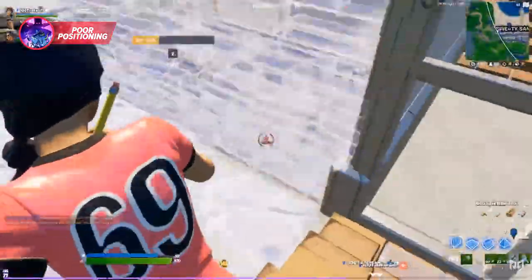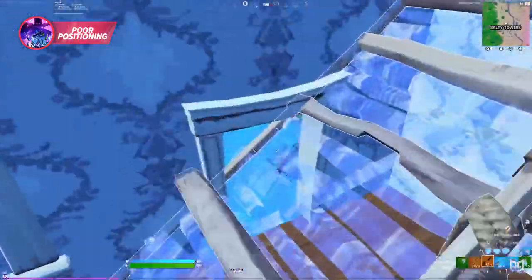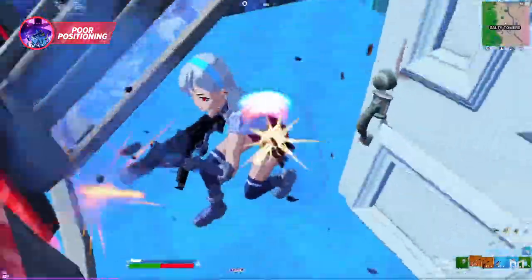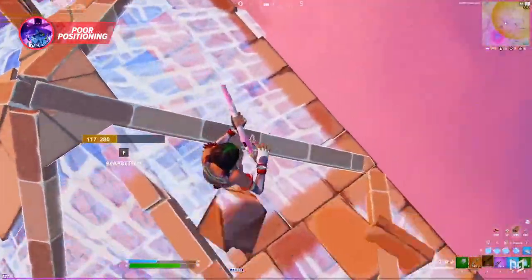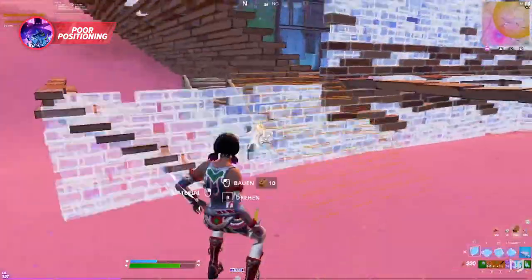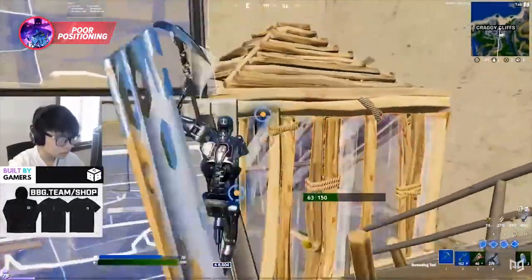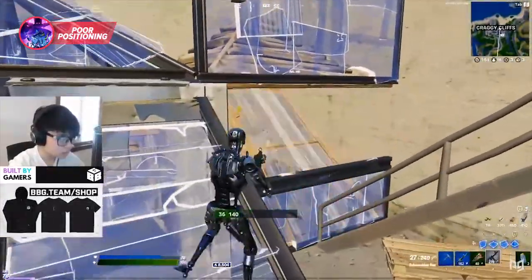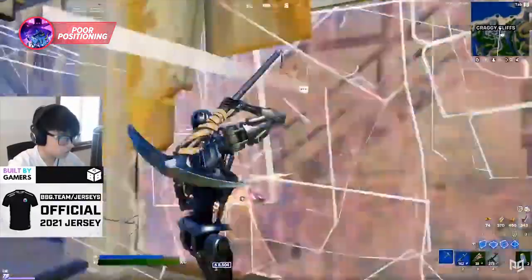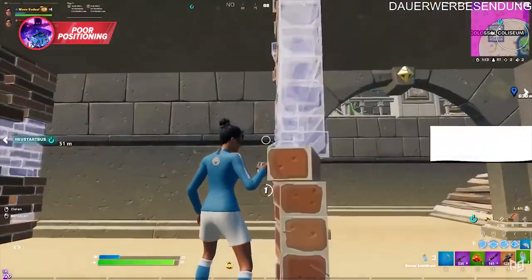Most people think being skilled at Fortnite boils down to aiming and building, and while that's sort of true, there's one crucial aspect that matters just as much: how you position yourself during fights. Your goal shouldn't just be to deal damage — what you should prioritize is avoiding damage. Get yourself into position out of harm's way before going for damage. Before you make an edit, go for shots, or get pushed, you need position so you have room to fall back or place builds for cover.